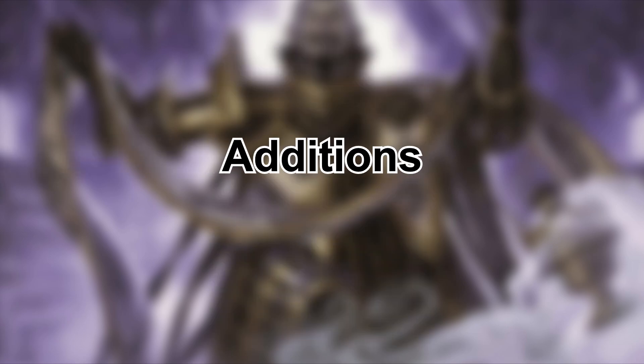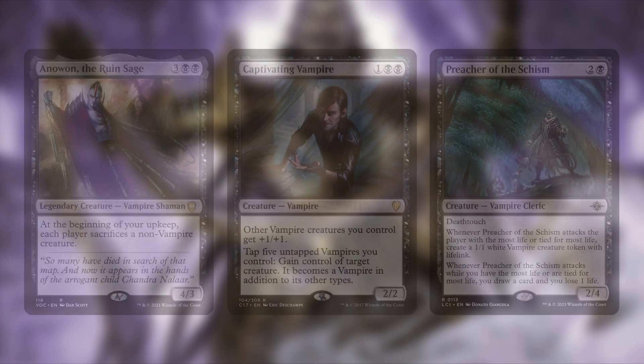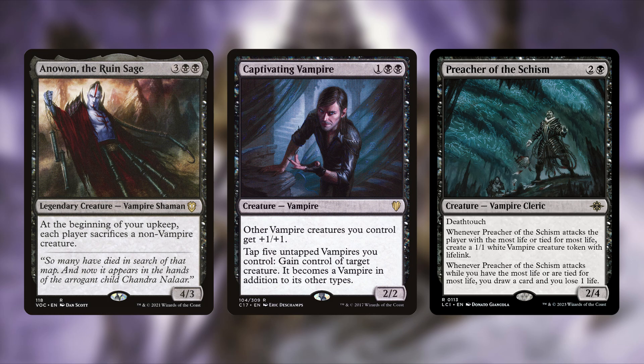The first addition is Anewon the Ruin Sage. This is three and two black for a legendary creature vampire shaman — a 4/3. It says at the beginning of your upkeep, each player sacrifices a non-vampire creature. Because we are a vampire deck, we don't really care — this is just continuous removal for all of our opponents. You don't have a single non-vampire in this deck.